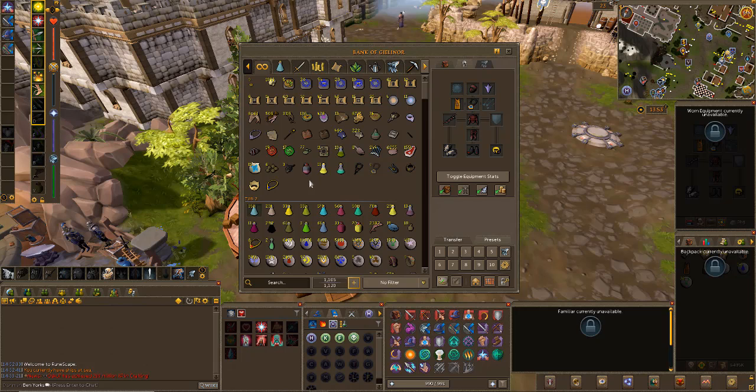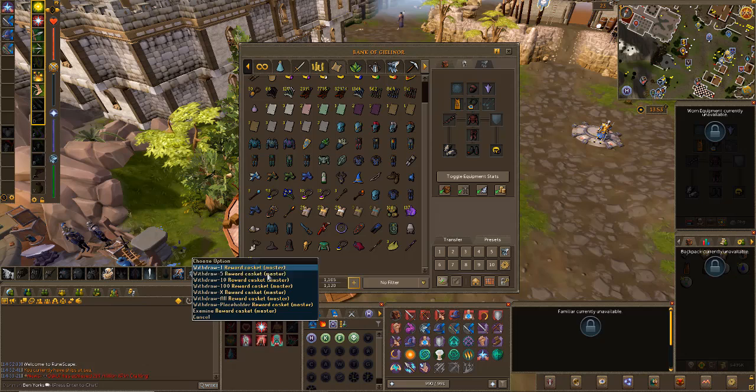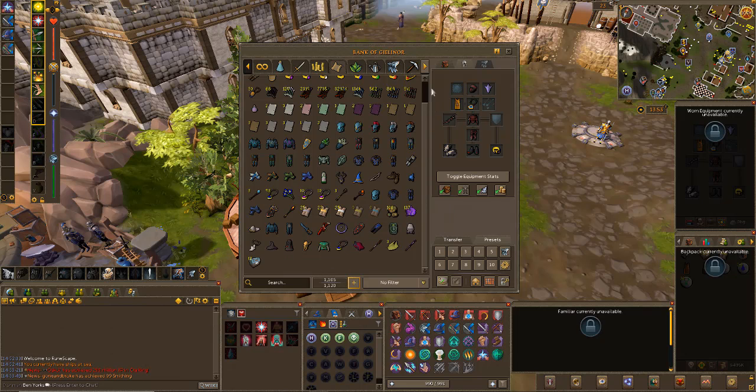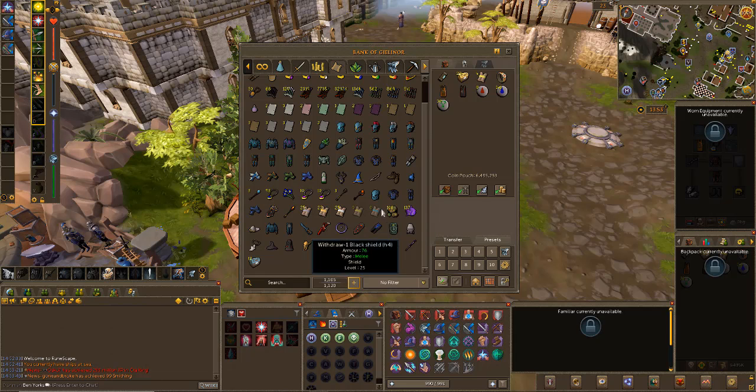Essentially the whole day is me sat here waiting to get an email from an employer saying they'd like to interview me. Nothing's happened yet so I'm just playing some RuneScape. We've got 13 reward caskets for the master clues and currently we're sat at 23 elites. Once the elites are done, I'm going to crack on with the hards, the mediums and the easies depending on time constraints.